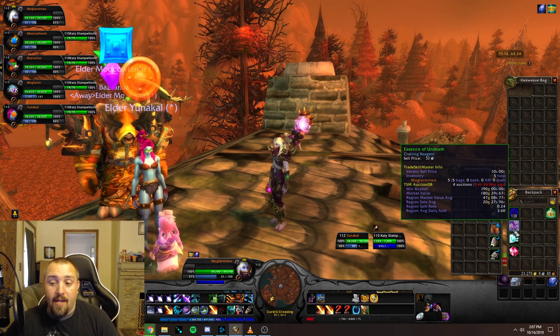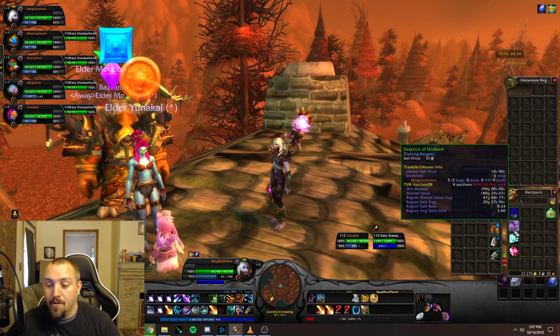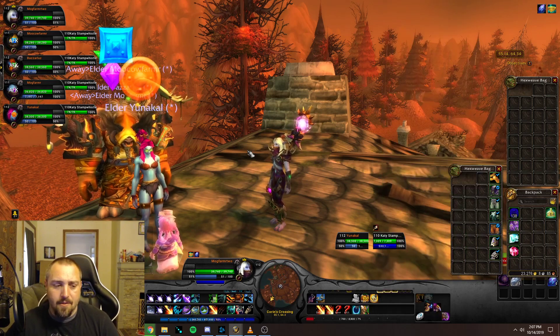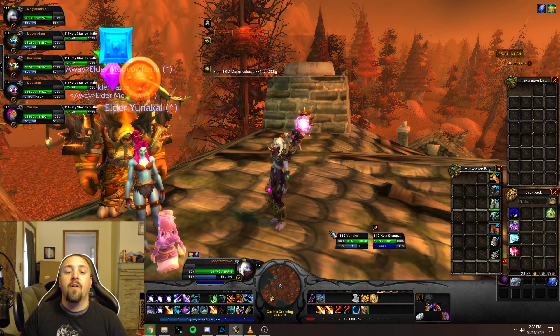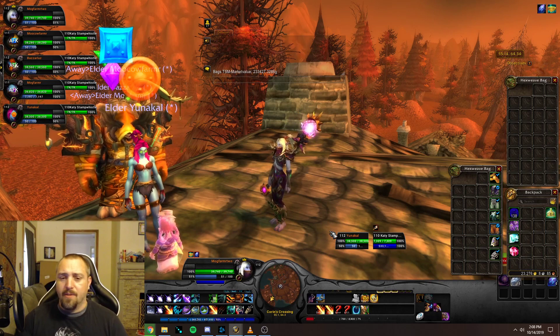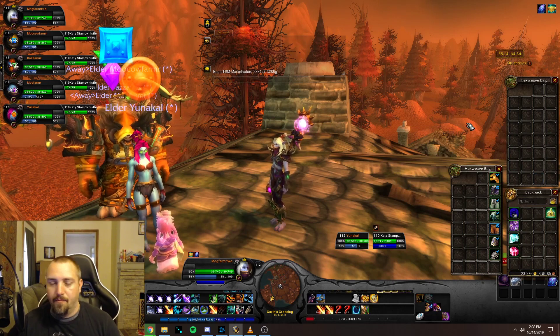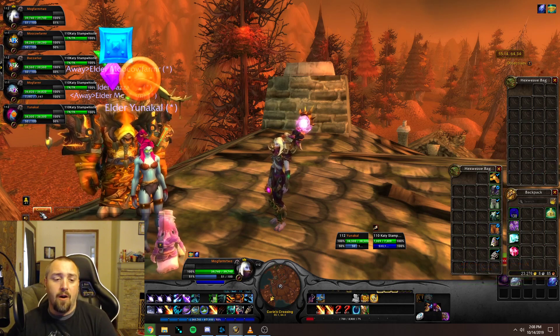We also got some Essence of Undeath, which is actually selling on my realm for about 190 gold — pretty good — while the region value is about 47 gold. We got five pieces of that, so not a huge amount but some extra value. Then just some low-value transmog pieces — nothing high value. Pulling up the chat box, my main made 233,427 gold in total value, meaning we made about 30,000 gold on top of the Dark Rune value from other drops.